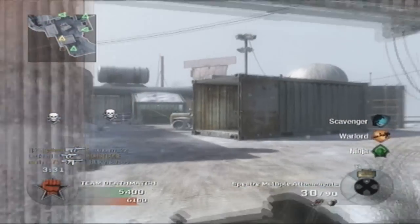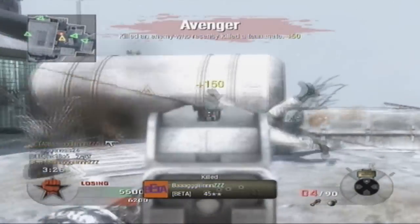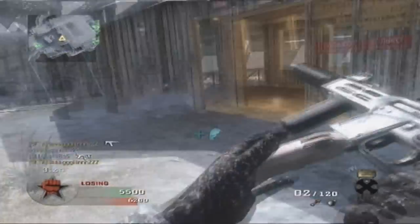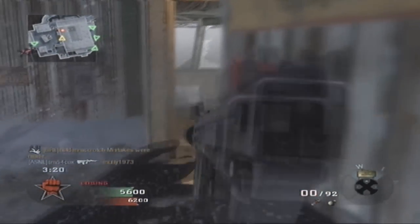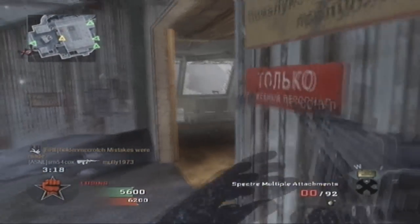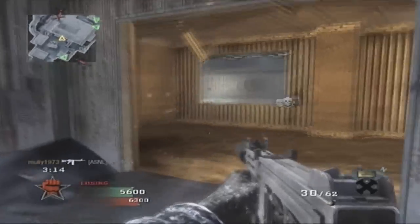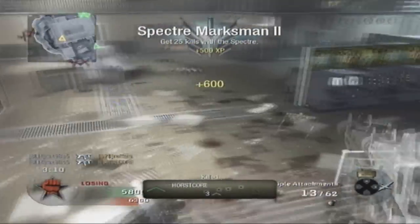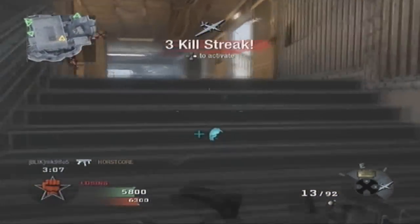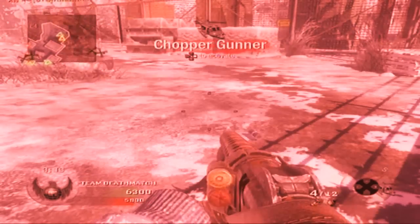Every time I respawn I always like to throw up a stun grenade even though it doesn't actually hit anyone — revenge, but yeah it doesn't actually hit anyone so there's no point. This guy here I shoot down into second chance, I throw my stun and I get nothing. I jump down, shoot this guy — I thought it was the same guy but turns out the guy I shot beforehand just died in second chance, which is why I get the kill.